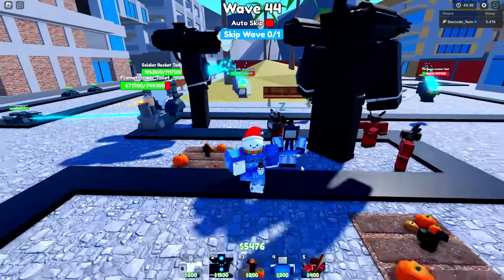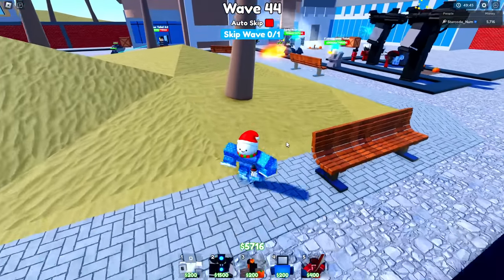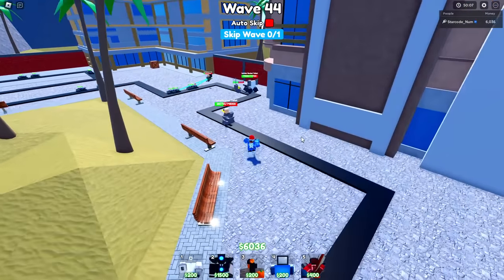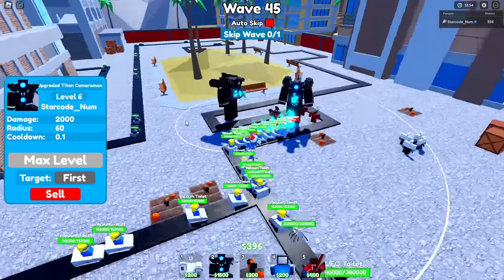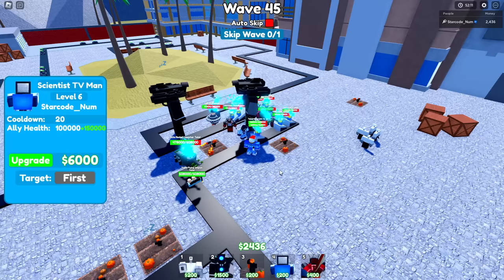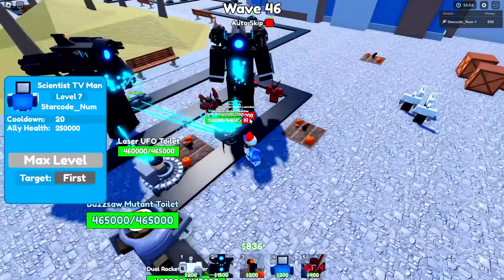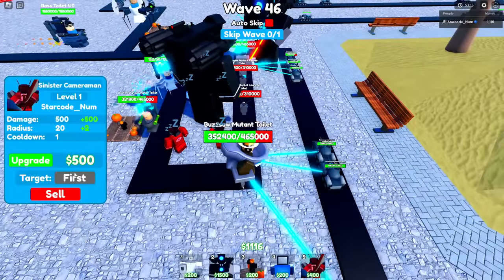I need to max the second upgraded titan cameraman - if I don't max it, it's over. Now it has AOE, which helps, but I still need 10,000 more cash to fully max it out. A toxic mutant toilet with 1.1 million health isn't helping. I max out the second upgraded titan cameraman, then focus on maxing the scientist TV man, which only needs one more upgrade to get splash damage explosives. It's now at max and dealing AOE damage.